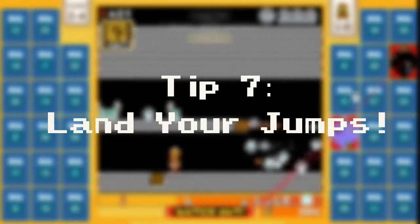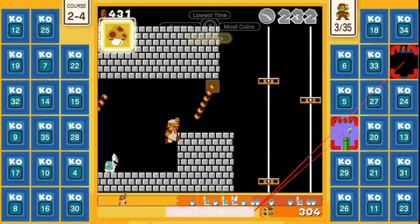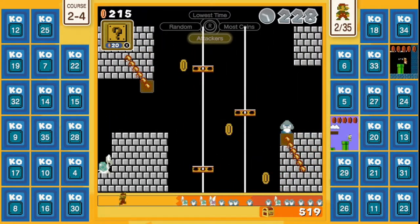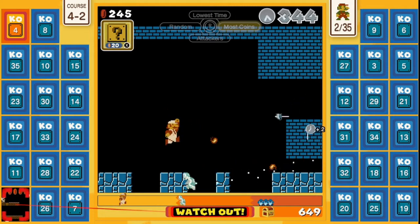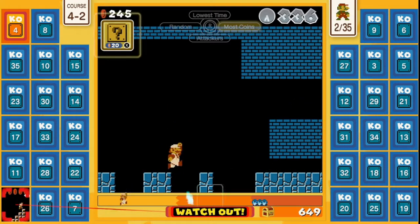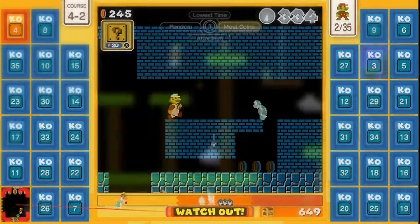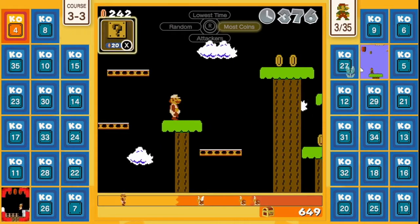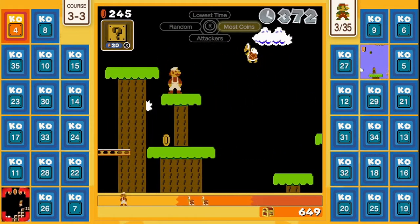Tip 7: Land your jumps. Because of the item roulette box and abundance of power-ups, the biggest threat to ending your game is falling off the bottom of the screen. Not even a star can save you from that — it's an instant game over. Because of this, it's important to make your jumps count. Don't go for a big gap jump unless you are absolutely sure you can make it. Make sure to play the dash-3 stages carefully, as they often feature long jumps, big gaps, moving platforms, and flying enemies.